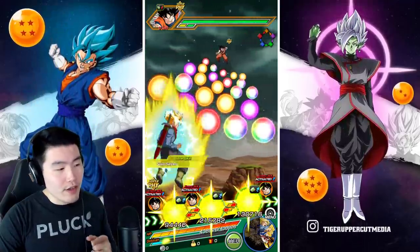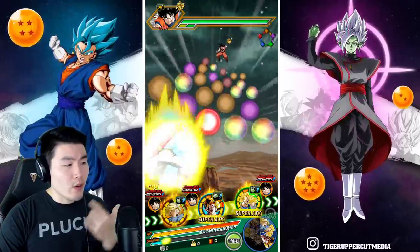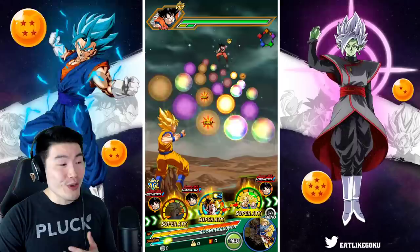We're going to put Trunks here first for that additional attack when he supers. We're going to give him just one orb here, and this is going to be a ton of orbs for Goku right now.